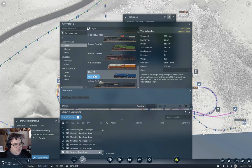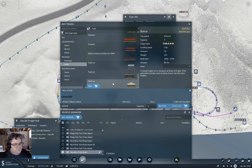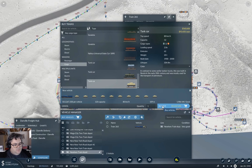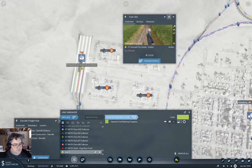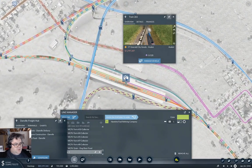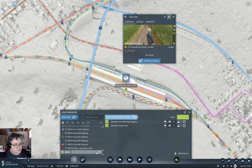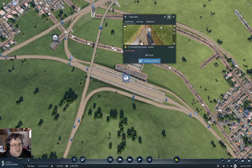What if we buy an A4 with tanks on it? We'll buy one of those. New line from here, and then we'll go to here. That one seems to be - Hawkins fuel refinery to Danville freight. I think that now gets everything.